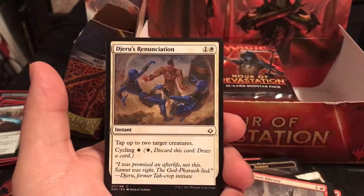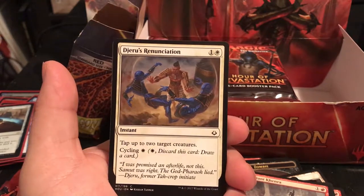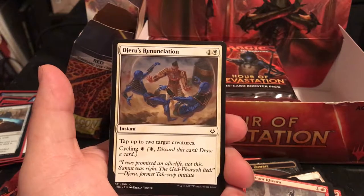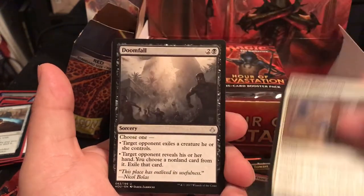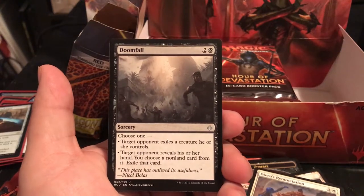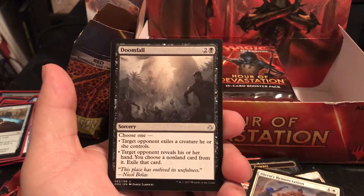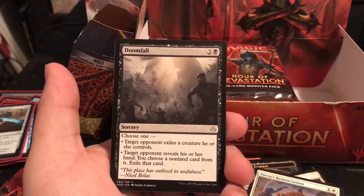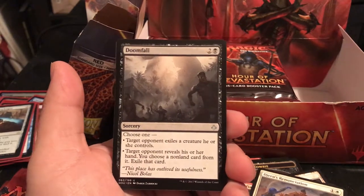Defiant Khenra. Djeru's Renunciation taps 2 target creatures - Tappy Tappy. That's actually not bad at all. Doomfall is a 3-drop Sorcery - choose 1: target opponent exiles a creature they control, or target opponent reveals their hand and you choose a non-land card to exile. Both those options can actually be really good.